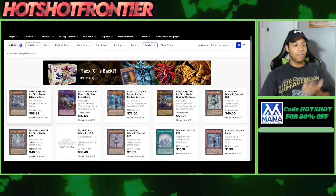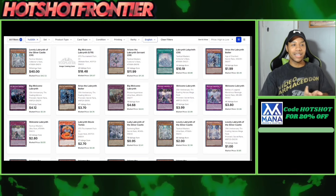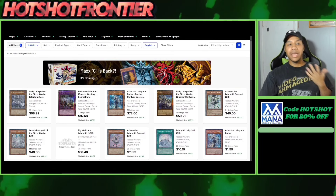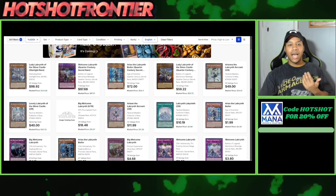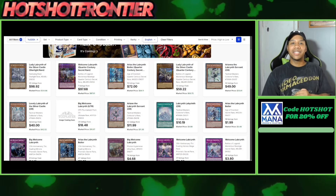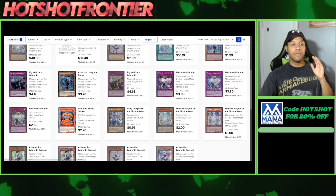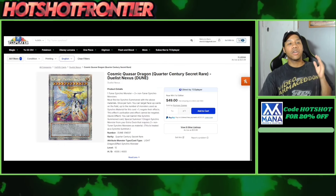Next up is all the Labyrinth cards — they are slowly going up in price again. I think people are realizing this is actually a really good deck and want to give it another shot. Labyrinth never really had its tier-zero moment, and maybe it's time. There are still crazy decks in the meta, but personally I think it's time for Labyrinth to be at the top. It's still a very, very good trap deck.